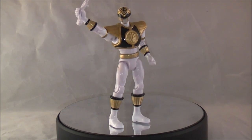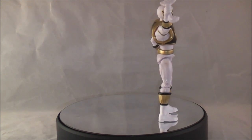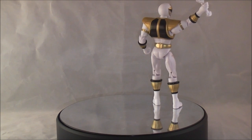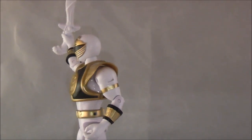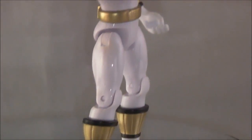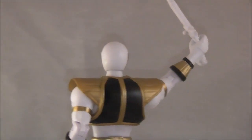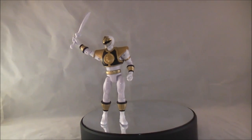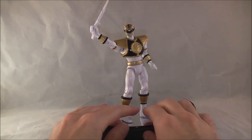First up, we have the Mighty Morphin White Ranger figure. This is overall a pretty good looking figure. He's also pretty much available in the Legacy line with much more paint, which I will be showing in just a moment. I still think it's a pretty solid sculpt. Some of the proportions are kind of funny, but overall I still find him to be a pretty decent looking figure. The only thing he comes with is his white plastic saber, which has a little peg on the side so he can attach to the side of his belt.